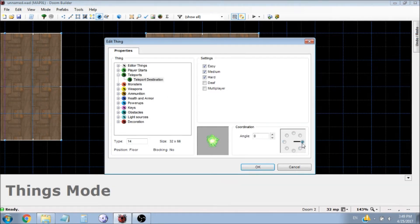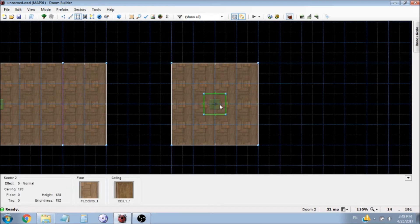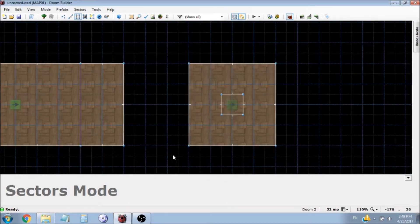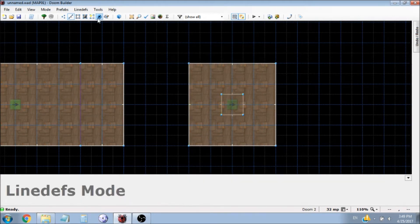You can choose which way you want the player to come out facing — we're just going to do this way, it doesn't really matter for this tutorial. Then all we need to do is go into the sector that the thing is in and make it the same tag as the line was. So now, if we go over this line in line-depth mode, you can see that it highlights that sector, and the teleport destination is in that sector. So that's how you know it's going to work.